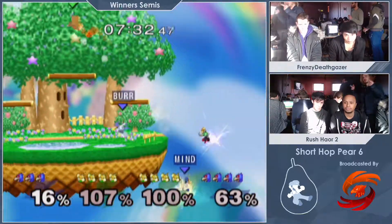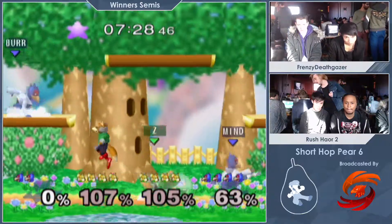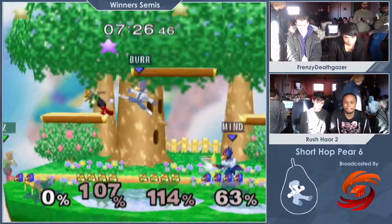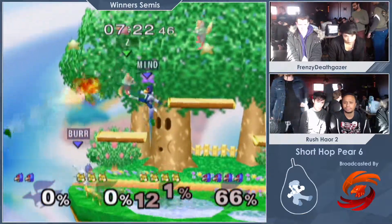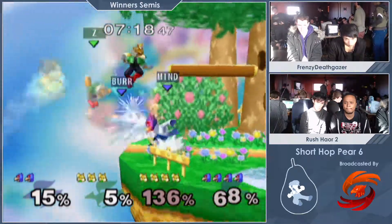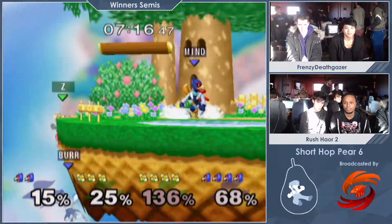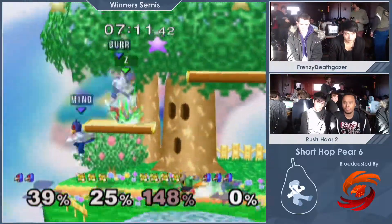Let's see the edge guard on the Foxes. They mess up — he died at 16. That was a good Falco to the edge drive. He goes up but the other Falco is there to cover. He's grabbing the ledge. The laser messed them up — basically twice now from the lasers.